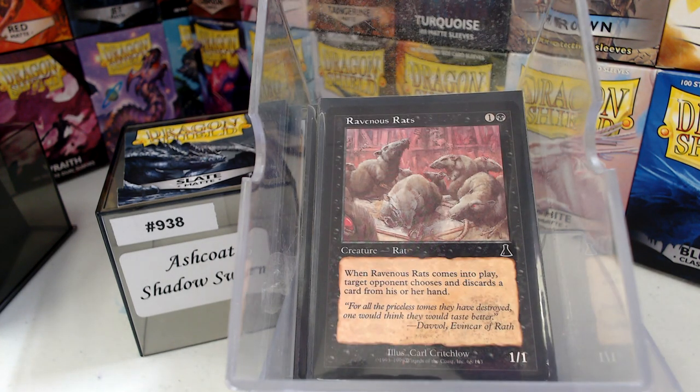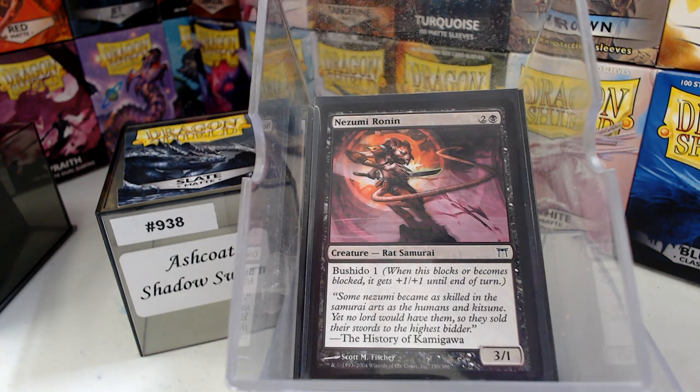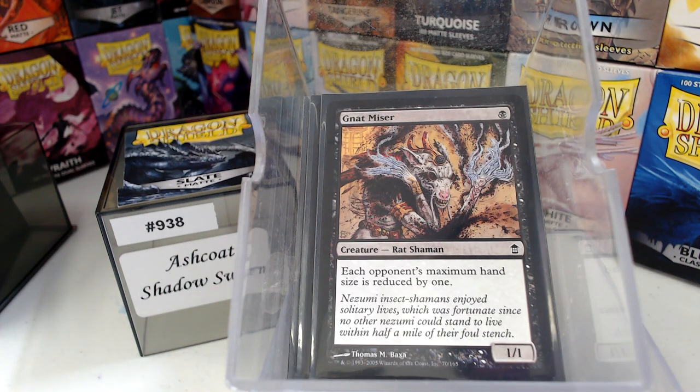Some classic old favorites here. Most of these are just rat bodies — that's it, just tribe members. Whatever they do is secondary. Rabid Rats, Nezumi Ronin, Death-Mask Duplicant, Nezumi the Burglar Rat, Rat Miser — each opponent's maximum hand size is reduced by one. That's one of those things you never really think is going to have any kind of game impact, but it does. It really does.